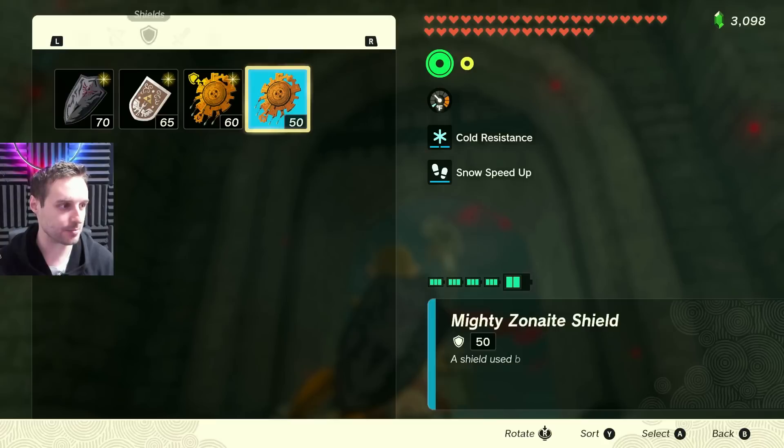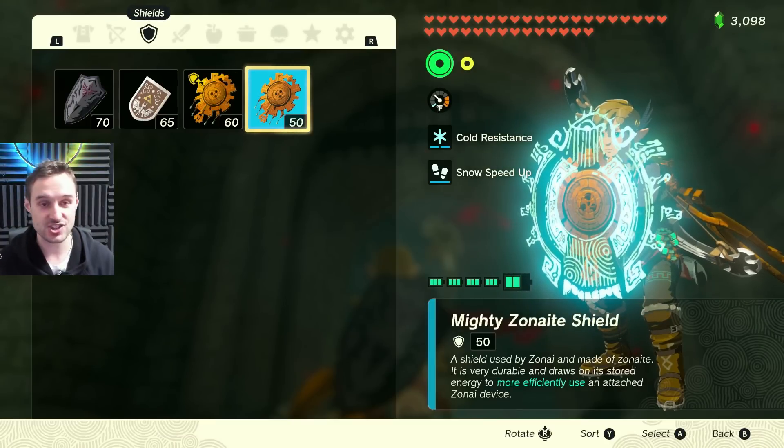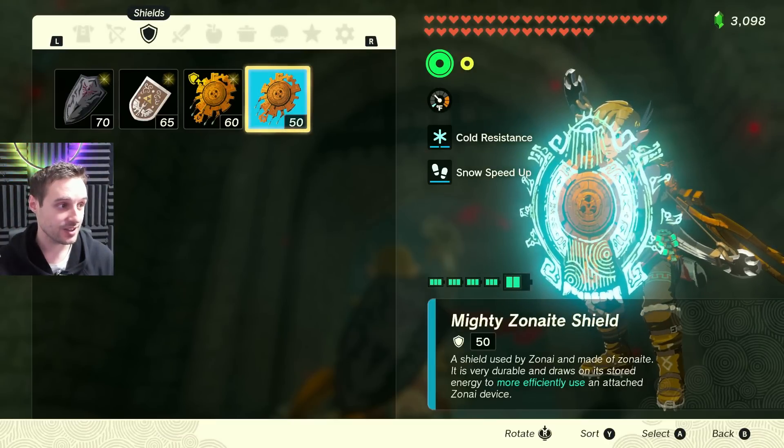That is the Royal Guard shield we just picked up. However, in my inventory, very clearly, the Mighty Zonite shield is what I have on. And it's done — it's worked.